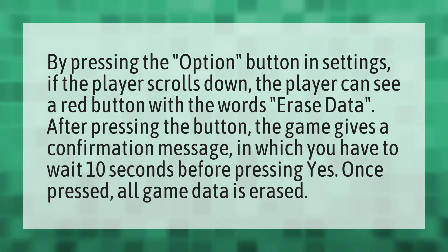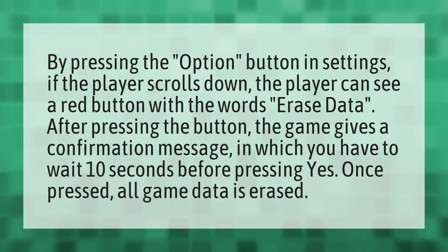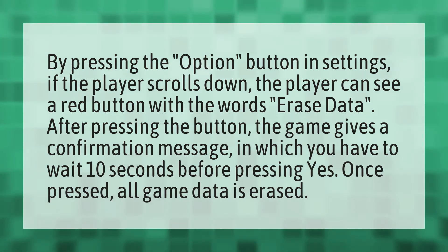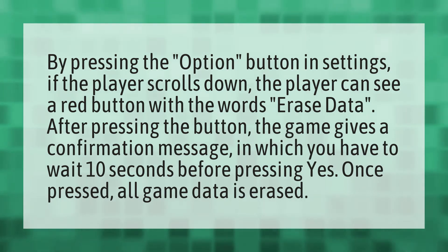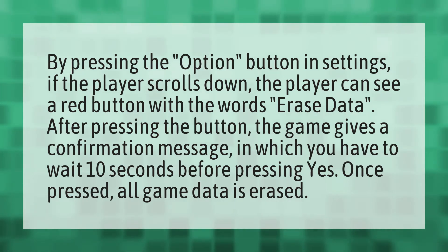By pressing the option button in settings, if the player scrolls down, the player can see a red button with the words 'erase data.' After pressing the button, the game gives a confirmation message in which you have to wait 10 seconds before pressing yes. Once pressed, all game data is erased.